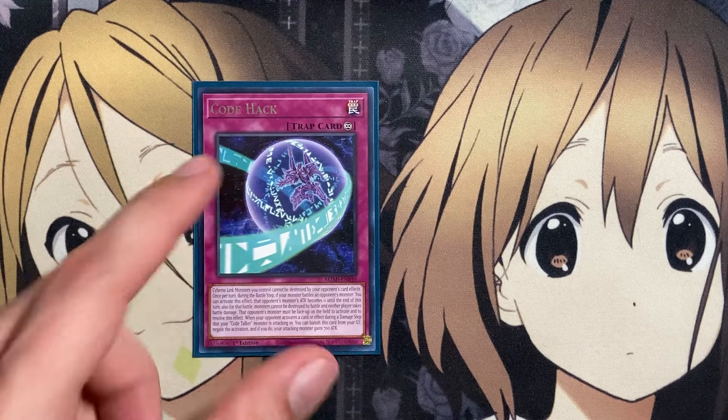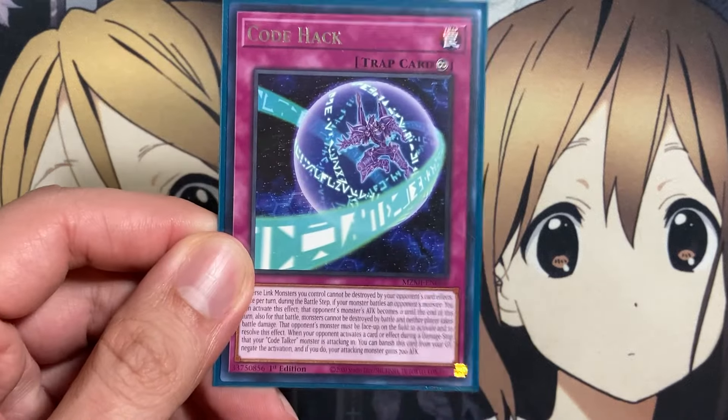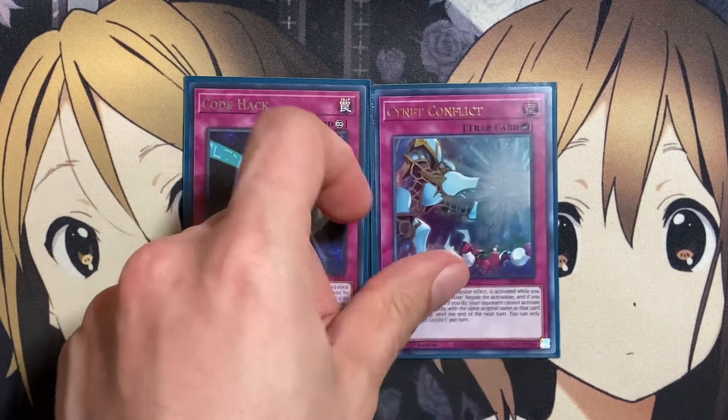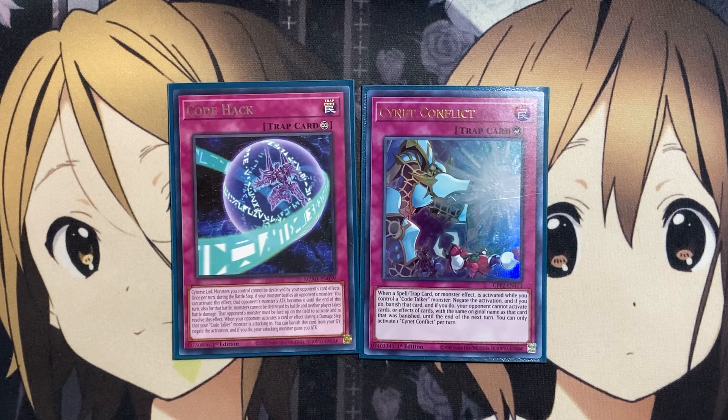For the traps, I run one copy of the new Code Hack — was debating running two of this. Cybers link monsters you control cannot be destroyed by your opponent's card effects once per turn. During the battle phase, if your monster battles an opponent's monster, you can activate this effect so that monster's attack becomes zero until the end of this turn. Also for that battle, monsters cannot be destroyed and neither player takes battle damage — that opponent's monster must be face up on the field to activate and resolve this effect. When your opponent activates a card effect during the damage step that your Code Talker monster is attacking, you can banish this card from your graveyard to negate the activation and the attacking monster gains 700 attack. So the big play comes down to not being able to be destroyed by your opponent's card effects — very useful as a continuous trap. And then the one PsyNet Conflict, just as an additional counter trap while you have your Code Talkers, and then your opponent cannot activate anything of the same name as that card until the end of next turn.